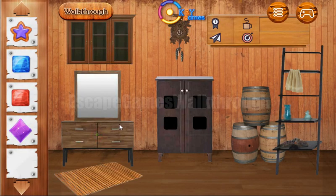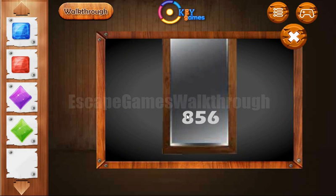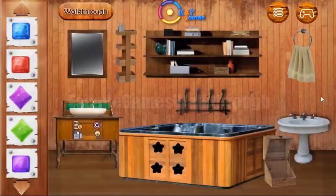Here we can take this gem, get the towel, and use this towel to wipe the mirror here and get the hint: 8, 5, 6. It is to enter here — 8, 5, 6. So we've got a square.